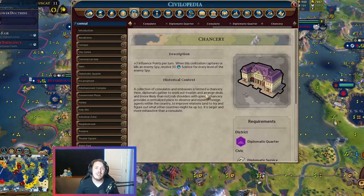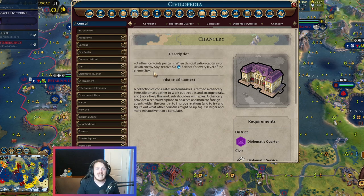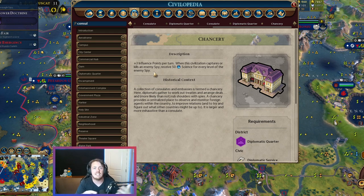Later in the game, we unlock the chancery. The chancery is not an overwhelmingly amazing building, but it's a good cap-off for the Diplo Quarter. It gives you plus three influence points per turn, which is fantastic for all the reasons we've already discussed. Additionally, when your civilization captures or kills an enemy spy, you receive 50 science for every level of the enemy spy. So if people are spying on you and you're good at counter-spying — capturing and killing those spies — you'll get a nice little science bonus. It's a thematically fitting cap-off for the district.